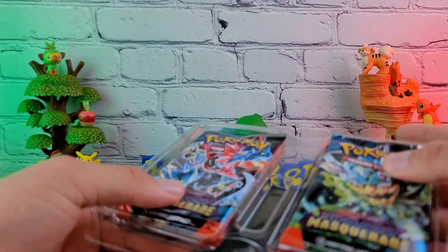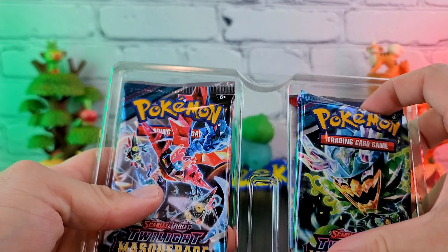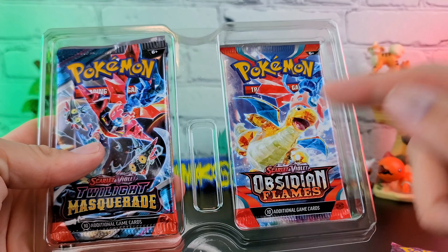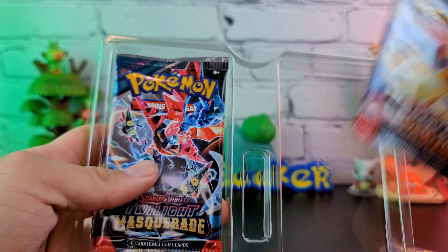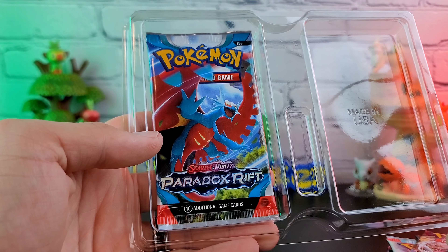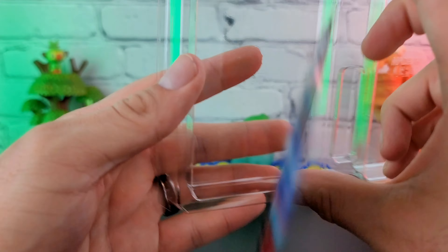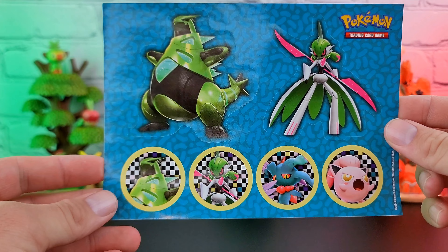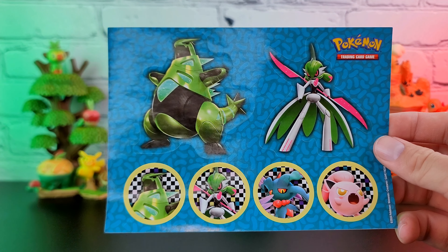Our next little flap is our packs. We have Twilight Masquerade, we have a Temporal Forces, and we have an Obsidian Flames going back a bit. Then we have another Twilight Masquerade, another Temporal Forces, and — let me guess — not Obsidian Flames, Paradox Rift. We'll save those for in a minute. It comes with stickers, man — don't you love stickers?